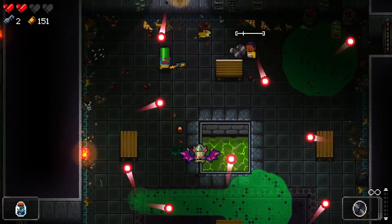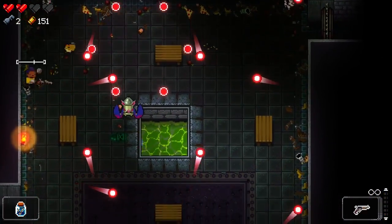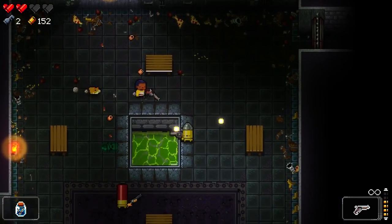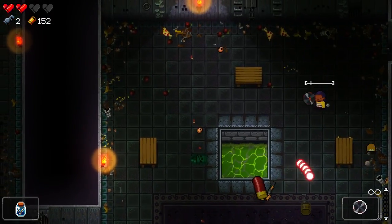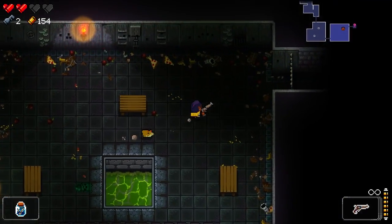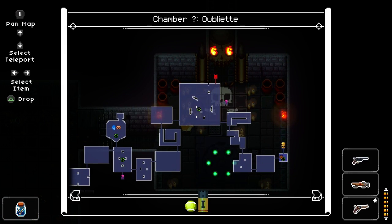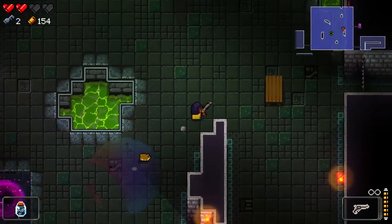The boss of this floor is not hard, but he's not super simple. We haven't found either of the item rooms. Alright, finally found the boss. Let's go this way. Gotta use my active button in a room like this.